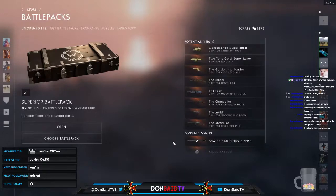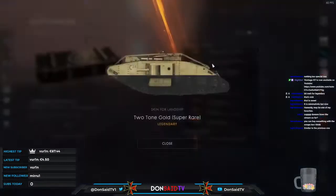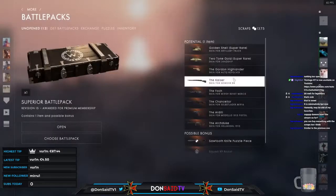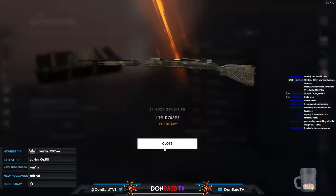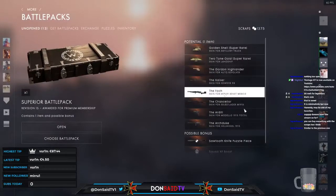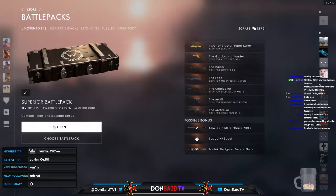Some of the more blinged-out vehicles are available as super rares — the golden shell and two-tone gold for the land ship, which I call the land creeper. Also the Kaiser for the Gewehr 98, and the Gordon Highlander — pretty lovely. There are definitely a lot of skins to pick up. Three, two, one, go.